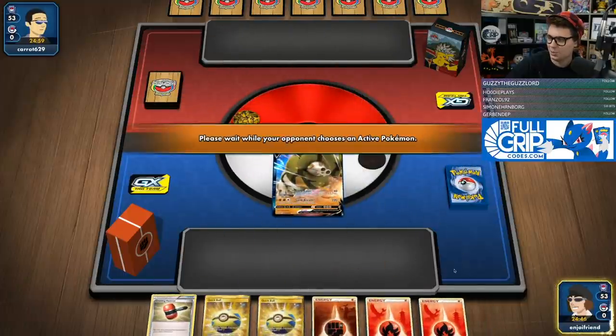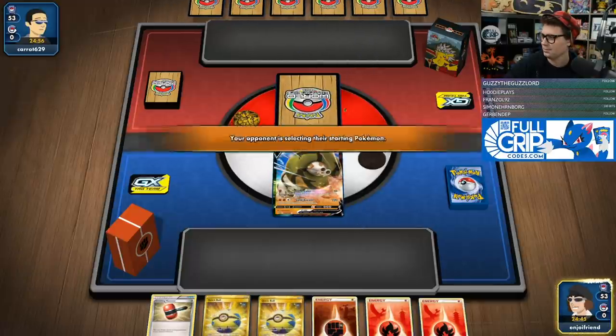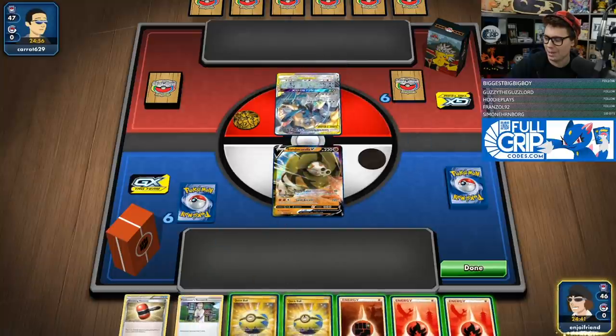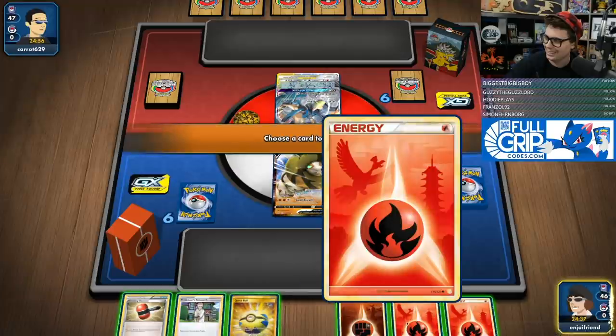Insane opening hand — what more do we want? We've got Quick Balls, we've got Energies. Playing against Lucario Melmetal. It's not a good matchup, but that's okay.